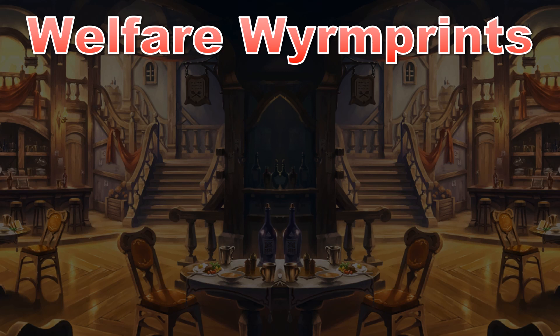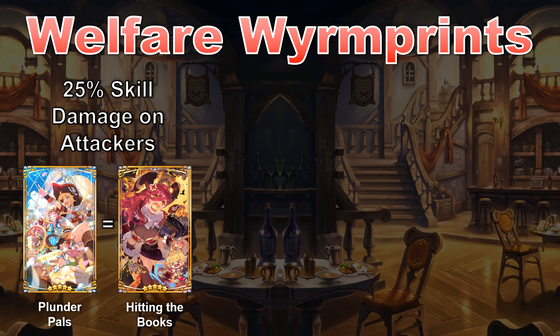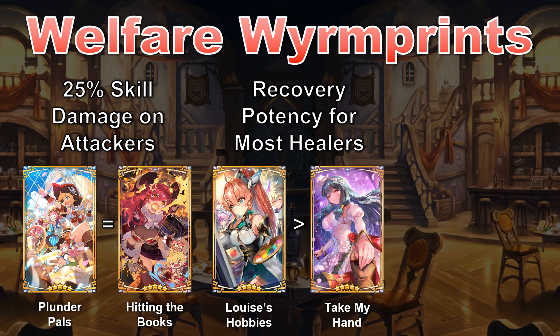The stats on these Wormprints are higher than on gacha 4-star prints once max unbound, even though they only provide 1 ability instead of 2. And the abilities they provide are significant. Hitting the Books and Plunder Pals are identical, granting 25% skill damage. This is great on adventurers whose first skill is an attacking one, and gets even better the more attacking skills an adventurer has, especially if those skills are fast to charge. Luis's Hobbies, meanwhile, is basically the equivalent except for healers. It's best in class among the free healing Wormprints, edging out Take My Hand since it has slightly higher stats.